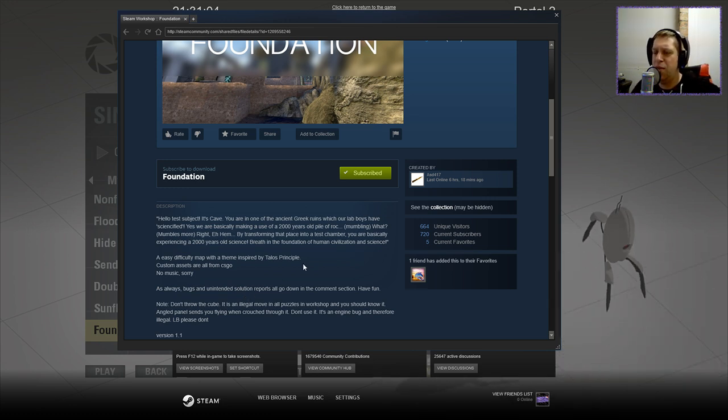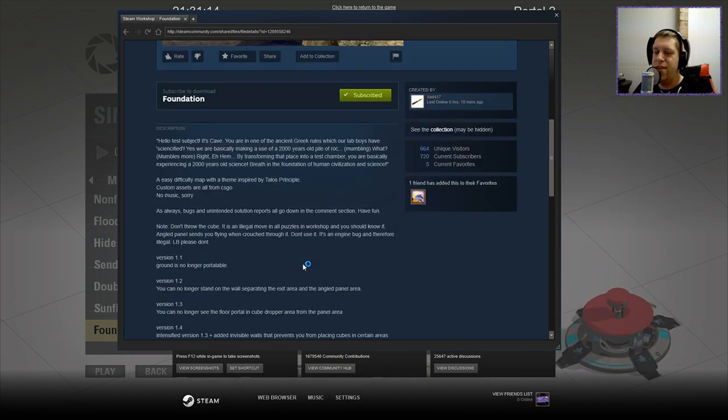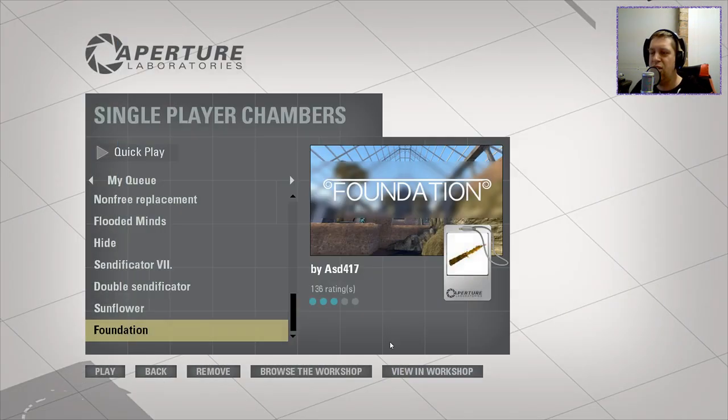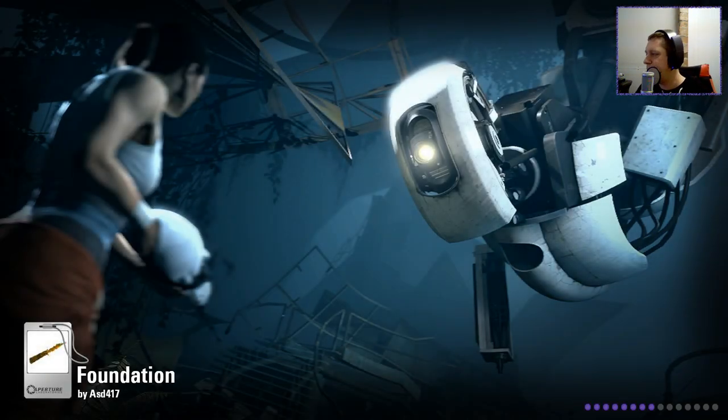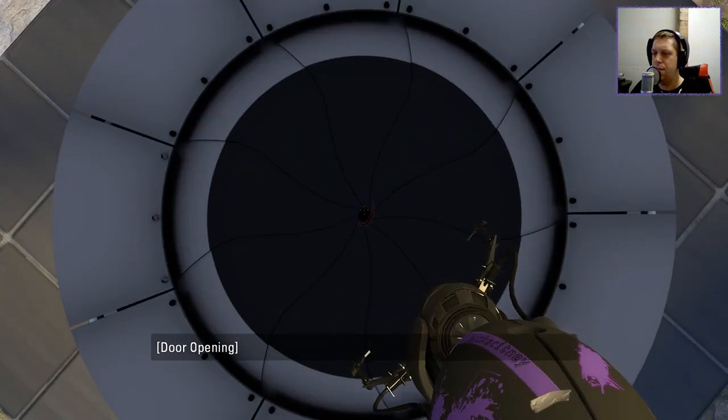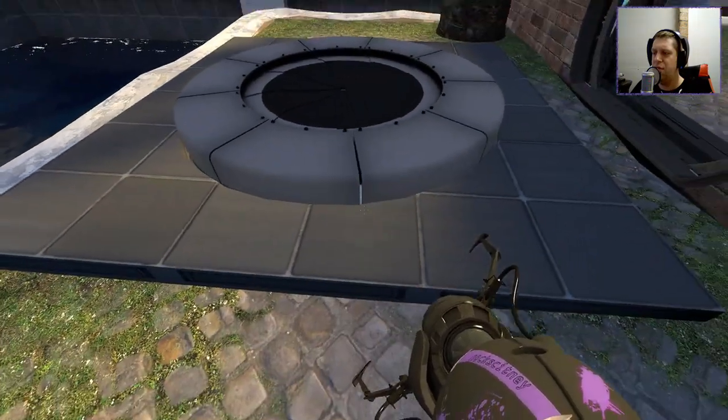Note: don't throw the cubes. Legal moving of puzzles in workshop — you should know it. Angle panel sends you flying when crouched through it, don't use it. It's an engine bug, therefore illegal. LB, please don't. Version blah-de-blah-de-blah, lots of changes. Without further ado, let's jump into the map, shall we? And yeah, it should be quite nice. It's an upside-down dropper — very interesting.